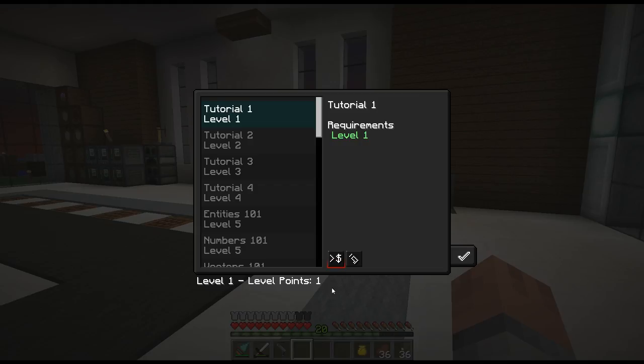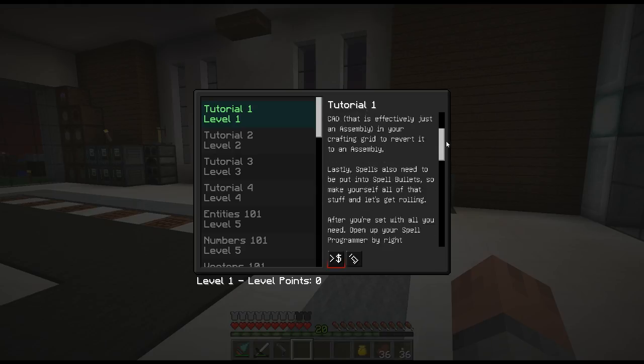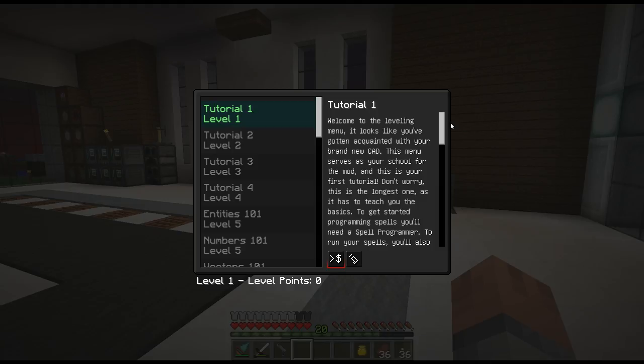It tells us we're going to learn these bugs — debugging. You click here to learn it; that's the only one we can learn right now. Then you read through all of this. Yeah, that's a lot of reading.